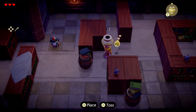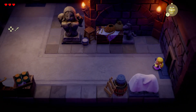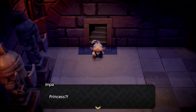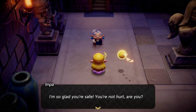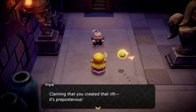Let's go ahead and toss that over there — yeah, you go check that out, I'm sure it was something important. Hey, look, it's the Goddess Hylia. Oh, it's Impa! Princess, I'm so glad you're safe. I can't even imagine what His Majesty is thinking — claiming that you created that rift, it's preposterous.